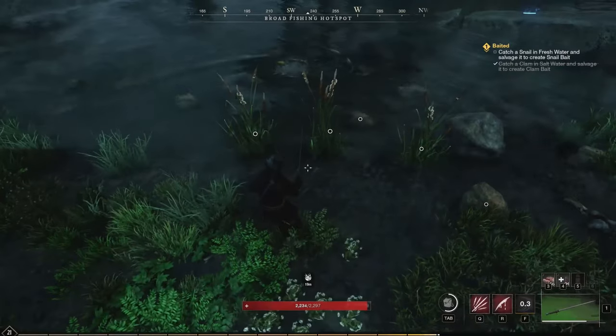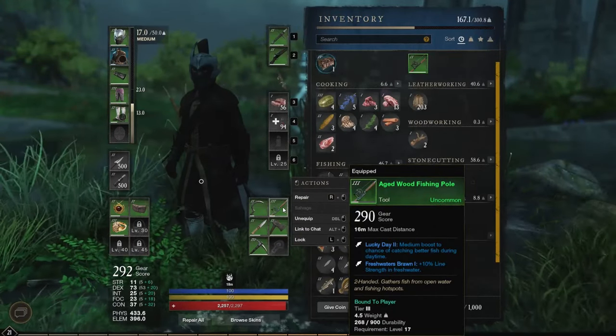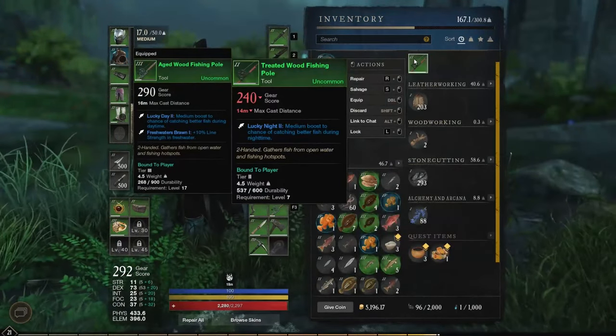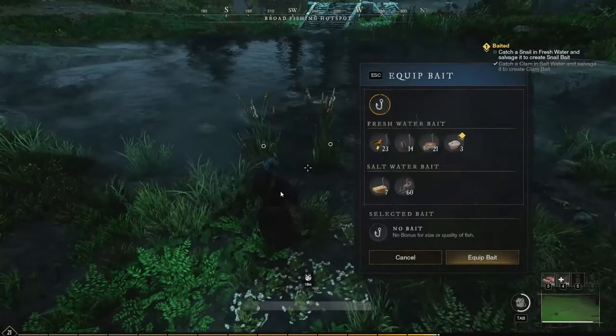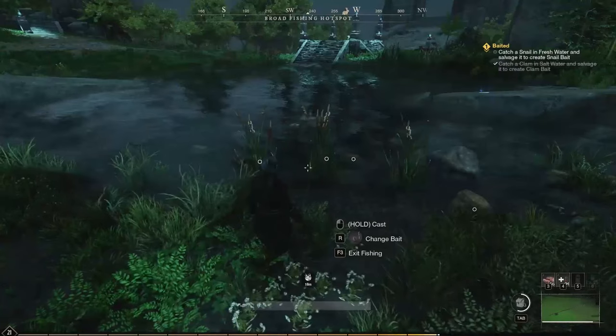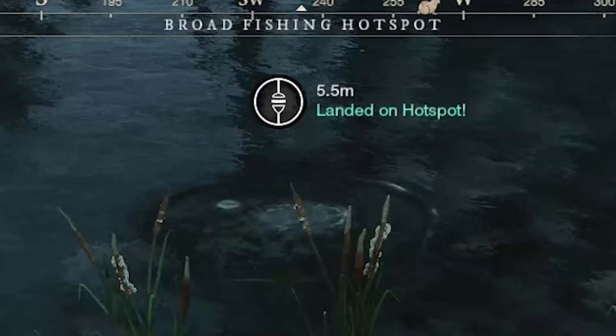Now that you've found it, equip the fishing pole with Lucky Day or Lucky Night depending on the time of day. Then equip the woodloose bait and cast the line exactly in this small area.